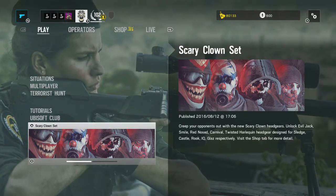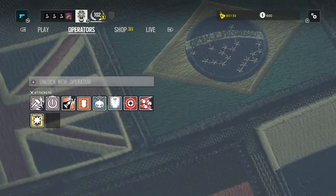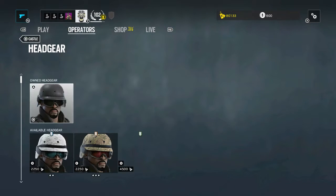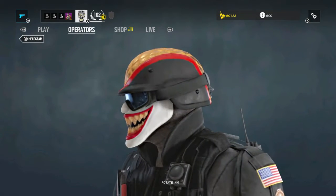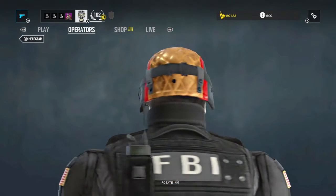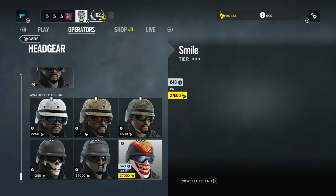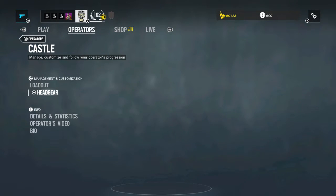I don't know why they didn't give IQ a scary clown set even though they said they did. So we're gonna go see them. The first person we're gonna look at is Castle — you saw it in the thumbnail already, but I'll show you full screen. This is Castle's mask, it's called 'Smile.'